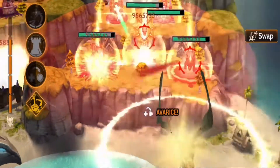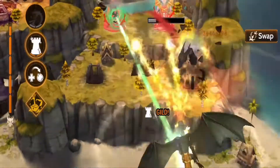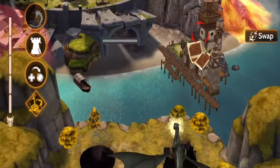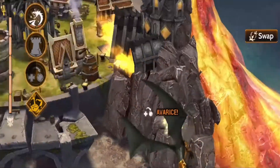Fafnir is a unique sorcerer whose spell kit is built around the passive skill Curse of Greed. Unlike other dragons and war dragons, Fafnir does not generate rage over time. Instead, Fafnir recovers a small amount of health and rage whenever they destroy a tower.